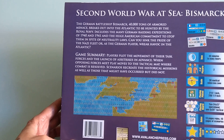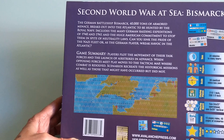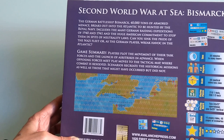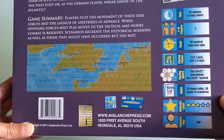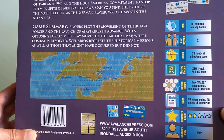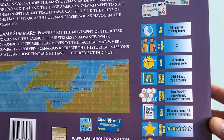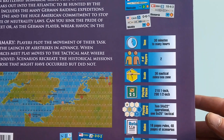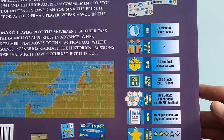'Can you sink the pride of the Nazi fleet, or will the German player wreck havoc in the Atlantic?' Game summary: each player plots the movement of their task force and launches airstrikes in advance. When opposing forces meet, play moves to the tactical map where combat is resolved. Scenarios recreate historical missions as well as those that might have occurred. We have 2 players, 30 minutes to many hours of gameplay, and each hex is 38 nautical miles. There are 210 one-inch counters and 280 half-inch counters.